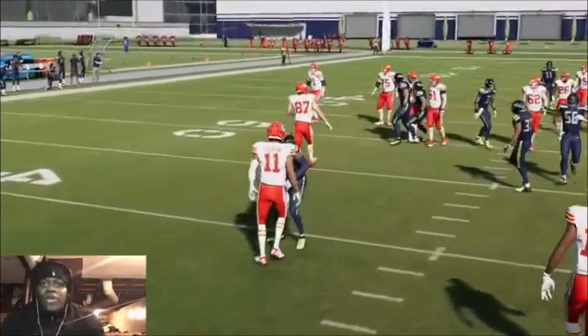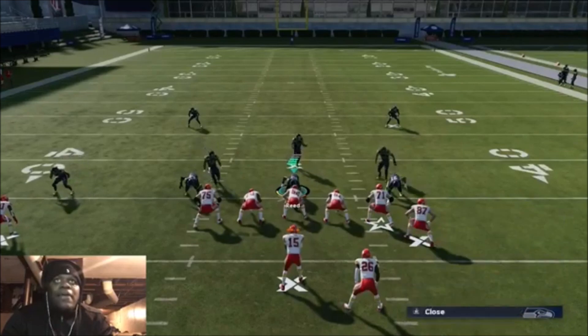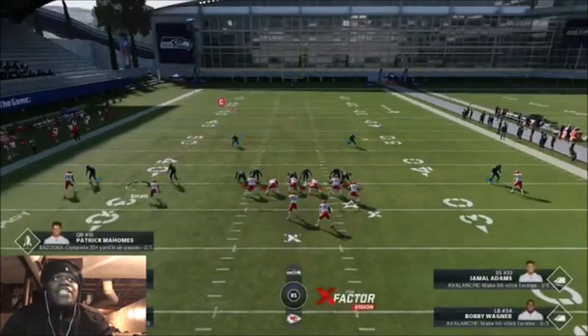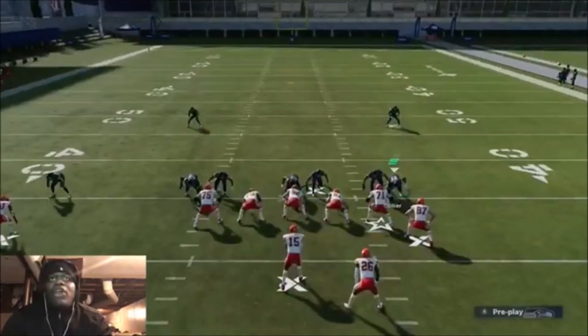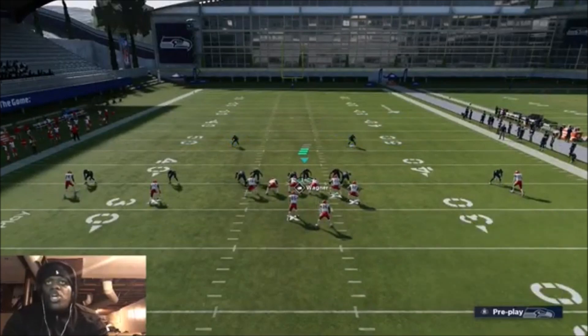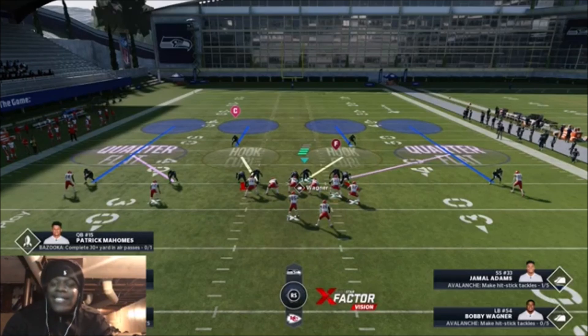Let me show you the advanced way to do it. It's the same — blitz everybody, but this time you're going to just touch everybody just a little bit. Just touch these three. When we disguise it — X, LT — nobody moved, but everybody is in coverage. Your opponent doesn't know what you just did. It looked like you just sent heavy pressure, or didn't touch your defense at all. This can confuse your opponent into throwing interceptions or give you more sacks.